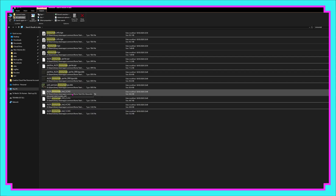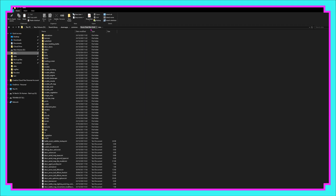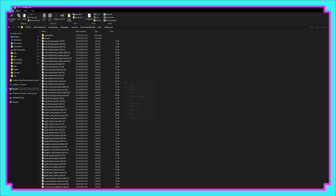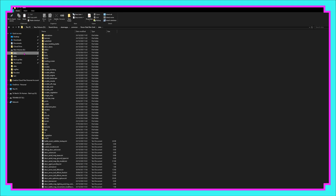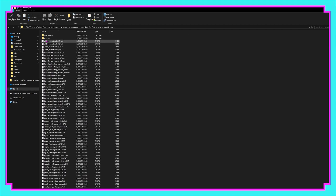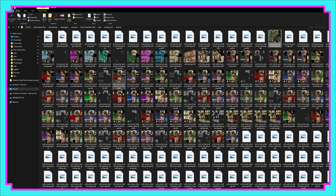Next up are the LOD files at the bottom — they go in data/models_units. We're going to grab those four, copy them, head back into Rome Total War's data folder, and paste them into the models unit folder. We also have a texture file which goes in models/unit/textures — copy that, navigate into the textures subfolder, and paste it in.